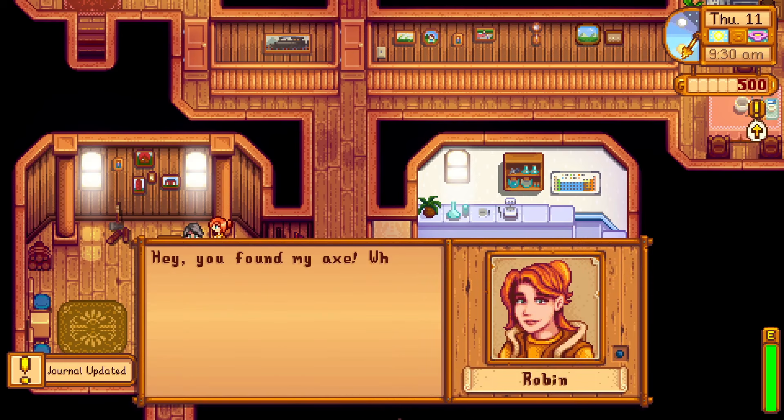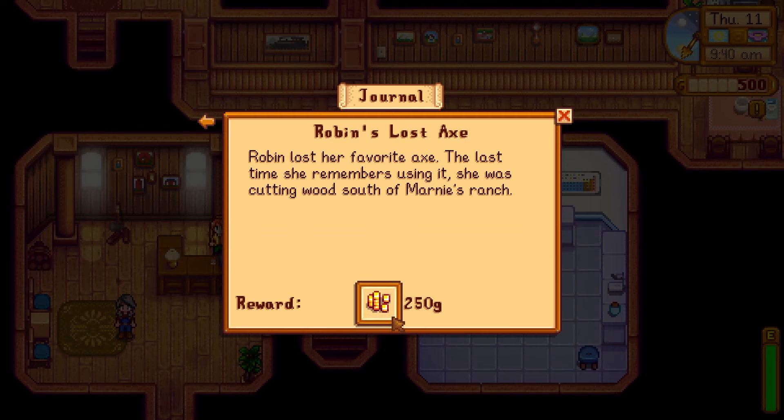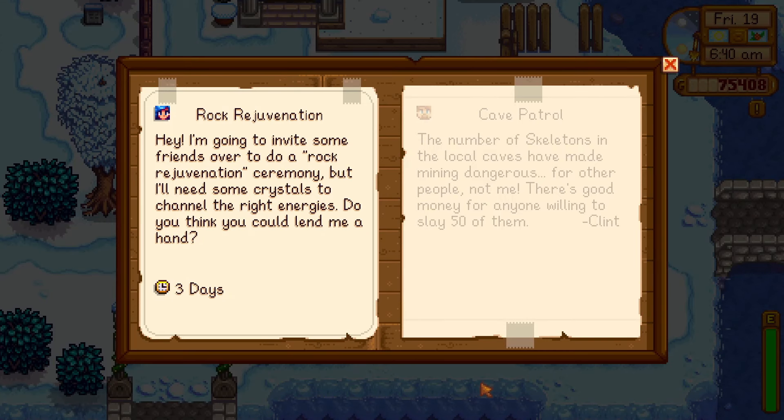Once the lost axe is returned, not only is that 250 gold reward all yours, but you will receive a whole heart of friendship with Robin. There are a few other quests you can receive from Robin, so be sure to check the special orders board once it's up to help progress your friendship.